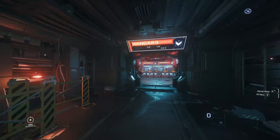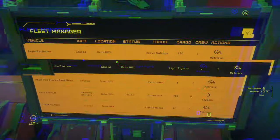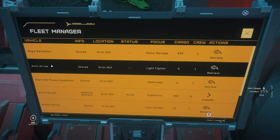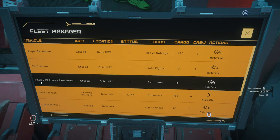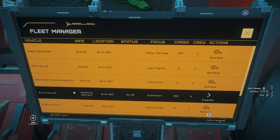I'll just quickly show you the ships we did accumulate so far. As usual we have the reclaimer. I got the arrow when I purchased the freelancer. This one here is the Anvil C8X Pisces Expedition version. We got the Krak - that was the whole reason I bought the Pisces, so it can actually land inside the Krak. It's really nice, it's huge and it's a super heavy ship.